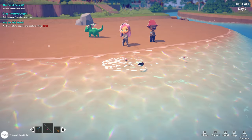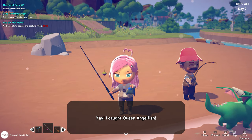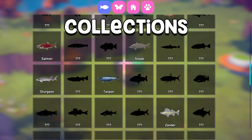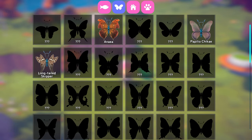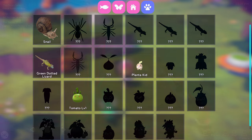The fishing and bug catching mechanics are very similar to Animal Crossing. As you capture more creatures — and there are 125 fish species, by the way — these are recorded in your compendium and can also be placed into aquariums and terrariums in your house. And I believe eventually they can be donated to the museum, but I have yet to unlock this.